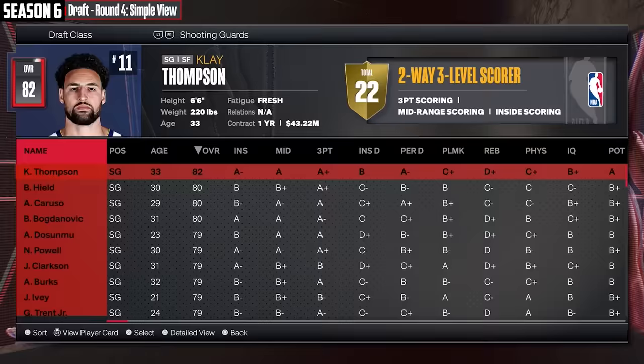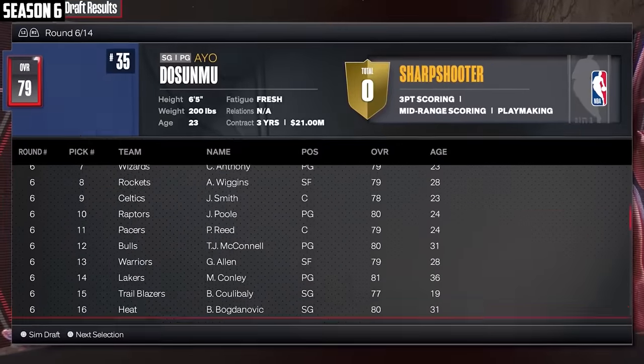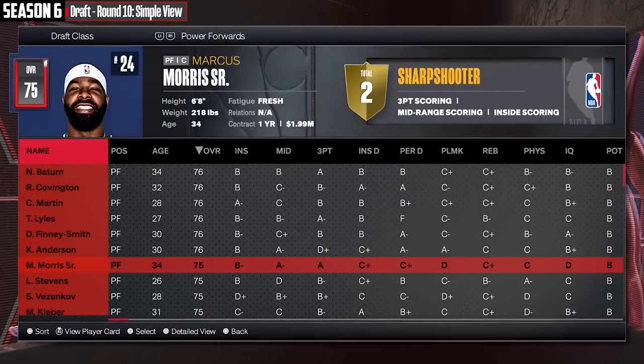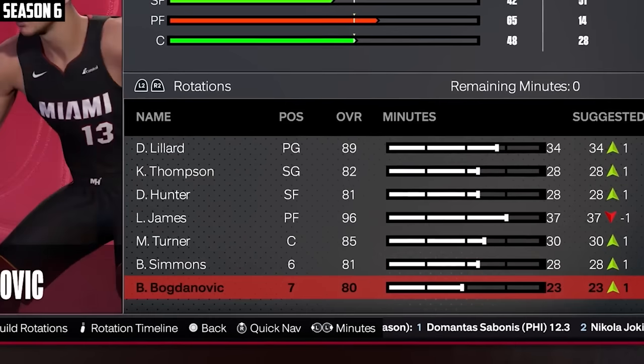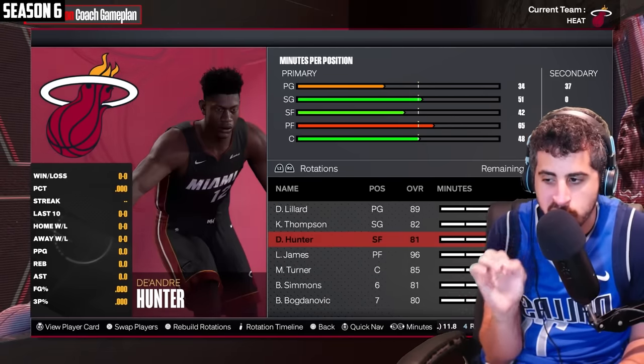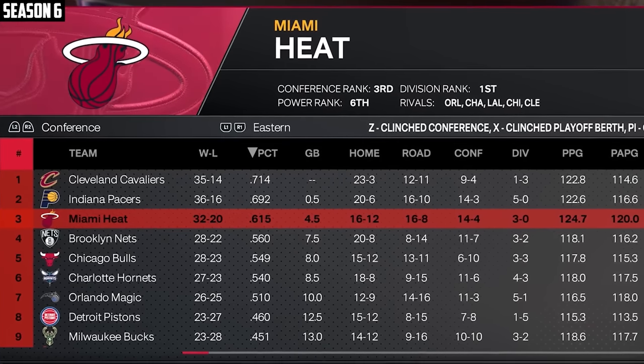Let's get Myles Turner as well. Klay's a good shooting guard to have. I'm going to go Hunter and move him to the three. Off the bench, give me Bogdanovich, Drummond, Ben Simmons, Bogdanovich again, and we'll end it with Marcus Morris. This is actually a pretty good team. Just survive to the deadline and I'll probably try to trade Hunter or Klay. We got a pretty good start here — 32 and 20. If I can get DeJounte for a bag of chips, I'd be very happy, and that is exactly what I wanted to do.